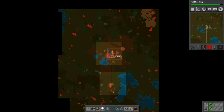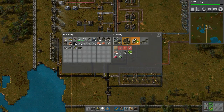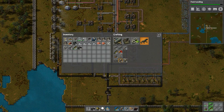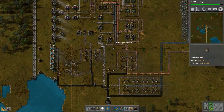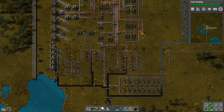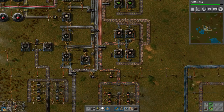Now let's see how that goes. It's adding more pollution to our pollution meter which pushes further out, but as long as nothing attacks we're gonna need to build a wall around this place down here. That's definitely the next order of business. We also need to build more turrets.